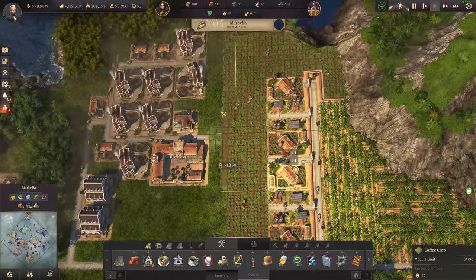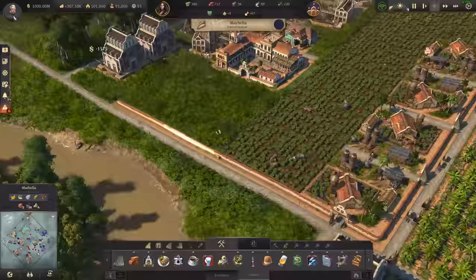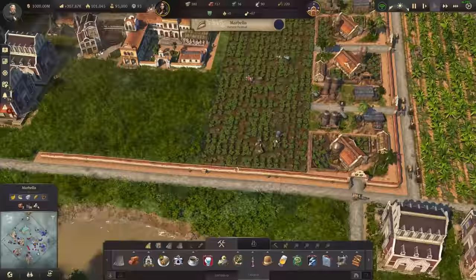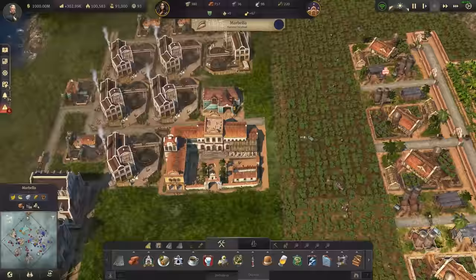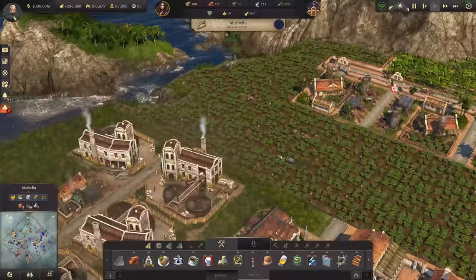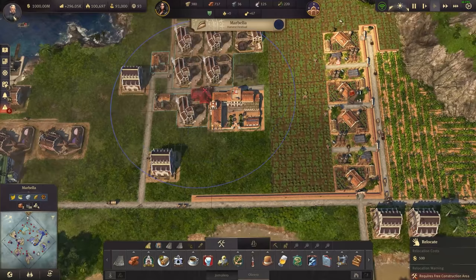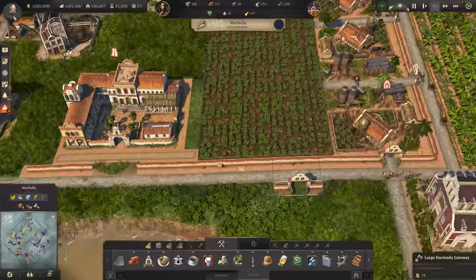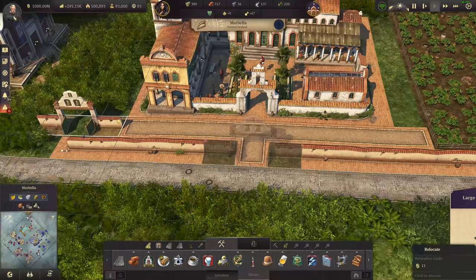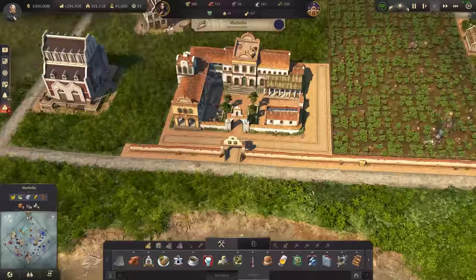The first thing was to readdress the layout of the farms because I wanted to build the Hacienda wall as a sort of enclosure around this entire area. This is going to be the industrial area - the Hacienda at the center with a bunch of different buildings and factories around it. It's more of an aesthetic choice. Haciendas don't actually need to improve or do anything to buildings like coffee roasters, but aesthetically it's quite cool to have it all in the same kind of area - like a little industrial estate with farms off to the side.